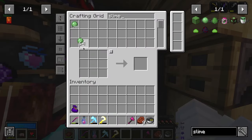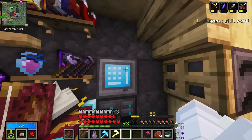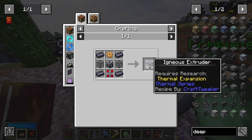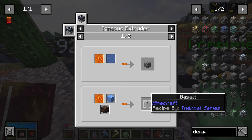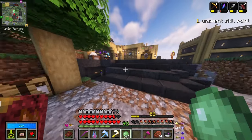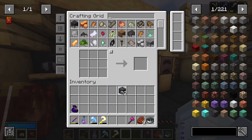Now I need slime, of which I have plenty. And I need deep slate, of which I do not have plenty. And I can make it from an ignis extruder. This is where actually having the thermal mod would be useful, because I'm pretty sure the thermal extruder is useful for farming basalt, cobblestone, stone, blackstone, and deep slate. So I could make like six of those and I would be sorted for those materials.